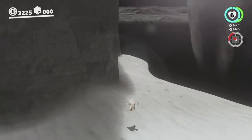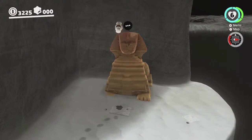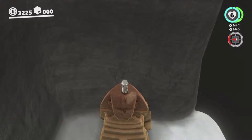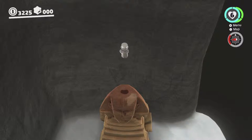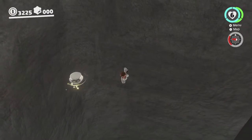Basically what you do is come around here where the sphinx is. You want to jump on top of the sphinx, like this. And you want to do a little ground pound jump, throw Cappy, tilt forward a little bit.